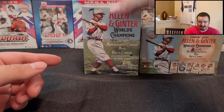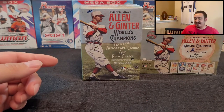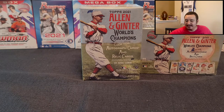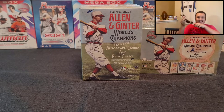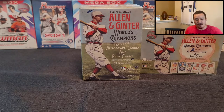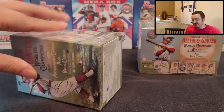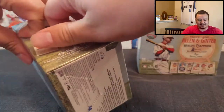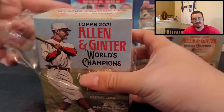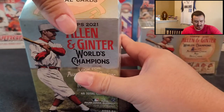Welcome back everyone to another video. We got an interesting one for you today. I did some card hunting today at Walmart and was able to find a new release. Got a couple of Allen and Ginter blaster boxes. We're going to look for some autograph and relic cards. This came out today. I couldn't get Ryan here with me, so you're stuck with me, Steve, all by myself. First look at the 2021 Allen and Ginter.